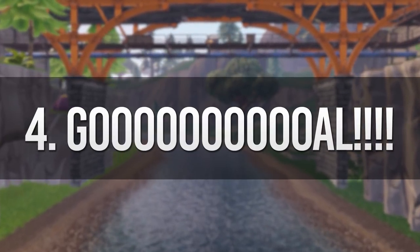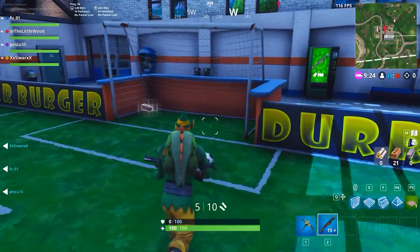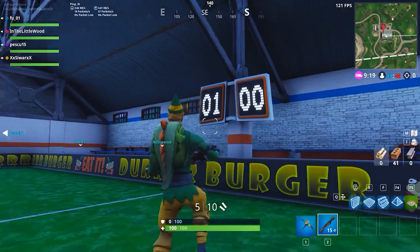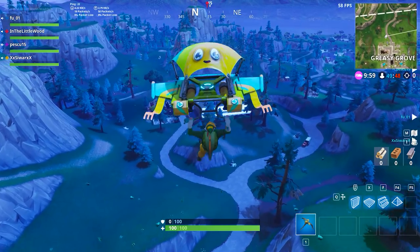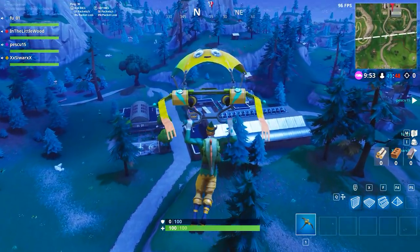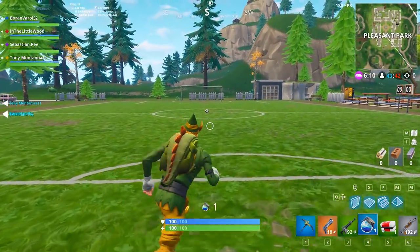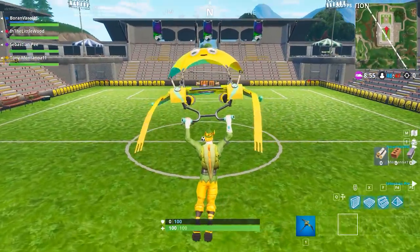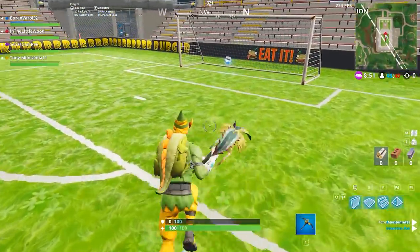Challenge number 4. It now makes sense to me why they went ahead and changed the challenges to a Thursday — they wanted to line up the World Cup beginning with this challenge. Get yourself over to the three different football pitches and score yourself a goal on each of them. West of Tilted Towers you'll find an indoor football arena. Then it's basically a straight shot north to Pleasant Park, where there's a football pitch on the southern end. Continue that line north until you reach the newly added football stadium, get in there, score a goal, do your country proud. And that is another challenge finished.